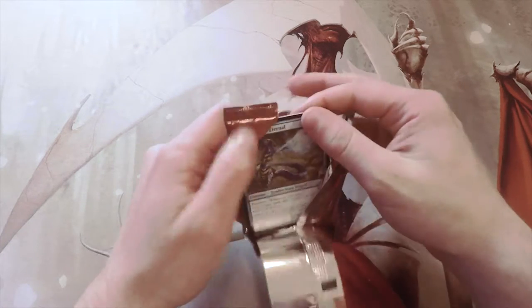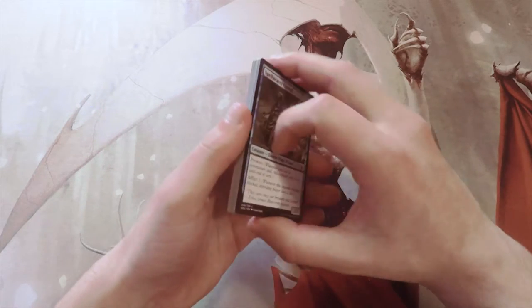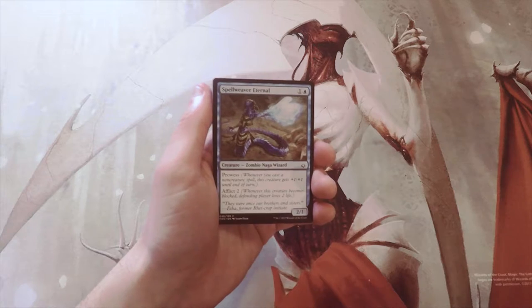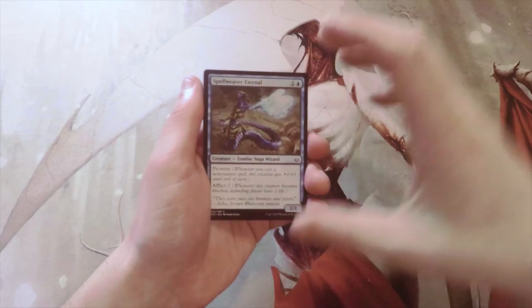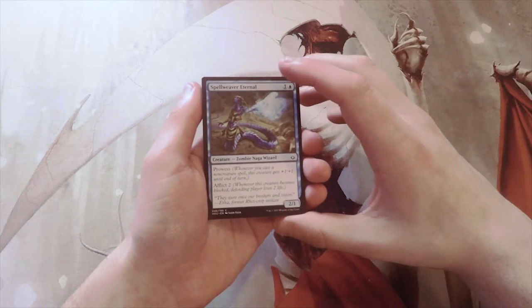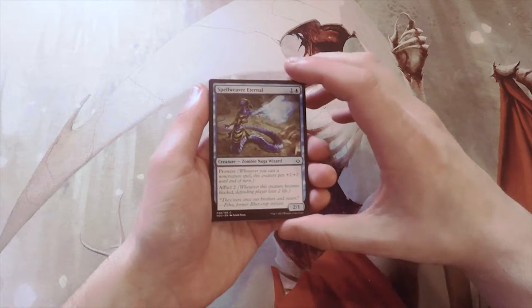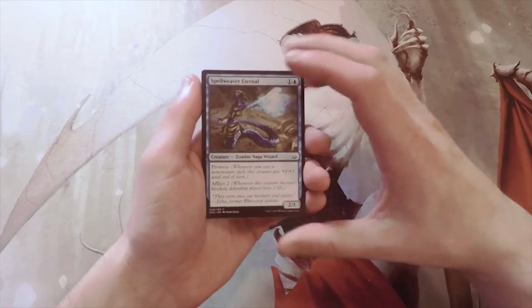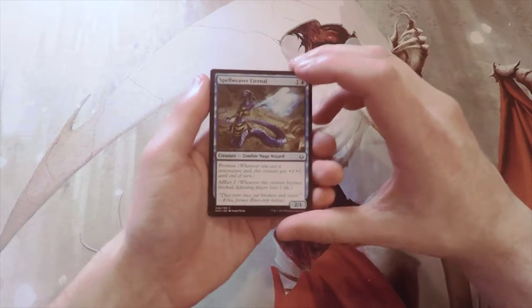There are actually quite a few very interesting invocations — things like Thoughtseize, a personal favorite of mine, and Doomsday, just because I love Doomsday. In addition there's Force of Will and a few others. Outside of that, the real money card in the set would be The Scarab God. Hopefully we get that, although I'm not banking on it — it's a mythic, but better chance than an invocation. So we'll see what we get.